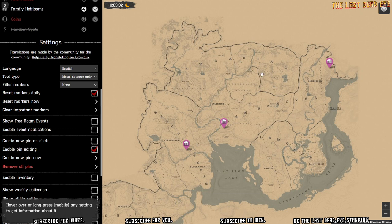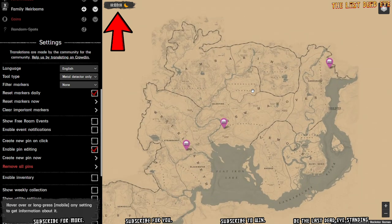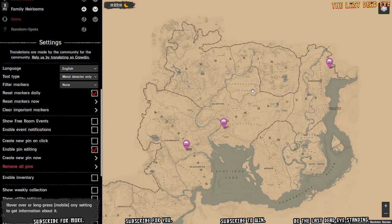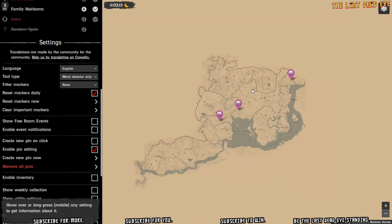Something to note if you're not familiar with this map: up at the top you'll see a timer counting down — it says 11:03:15:14 and ticking. That is how long until the collection locations reset. Once that timer hits zero it resets back to 24 hours and refreshes all the new collectible locations in the game. Make sure you don't set a marker for something with only three minutes left and then run there to find it's gone.